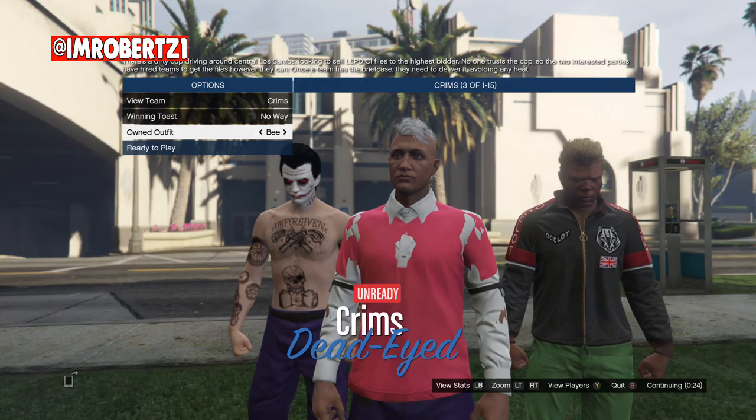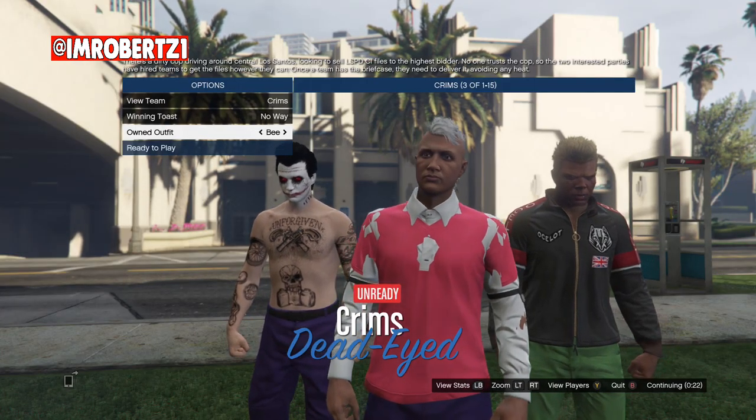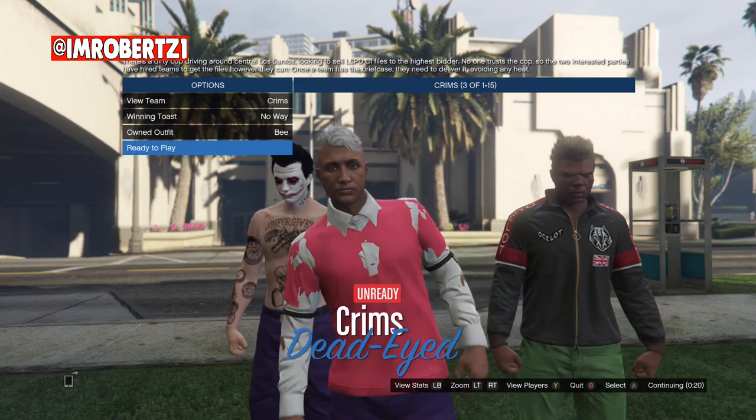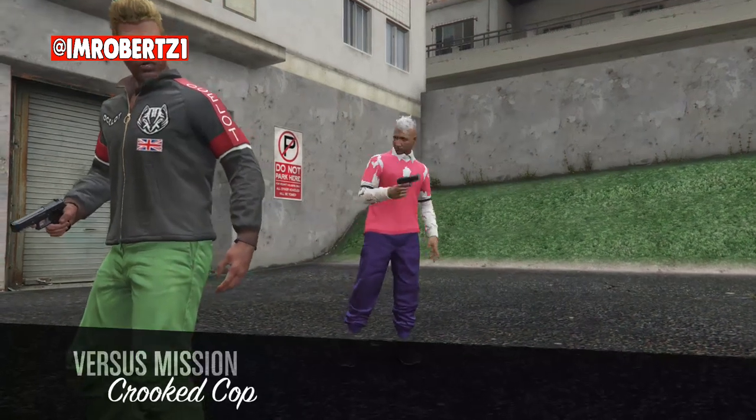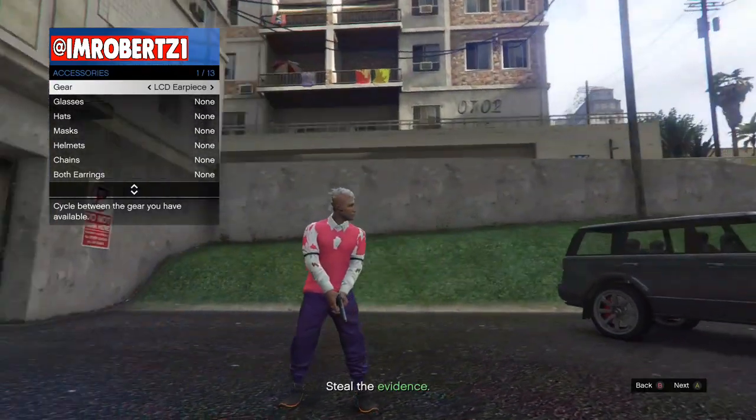When you load into the outfit selection, hit one to the right. This should transfer the band vest shirt under the t-shirt, giving it that ripped shirt look. When you load into the mission, go to Gear then add an earpiece.